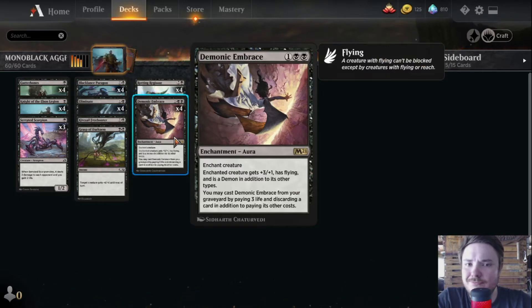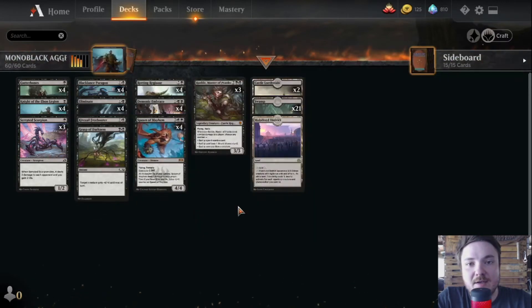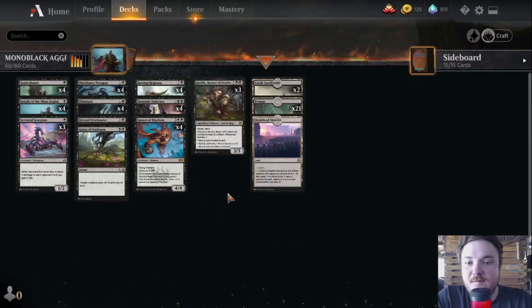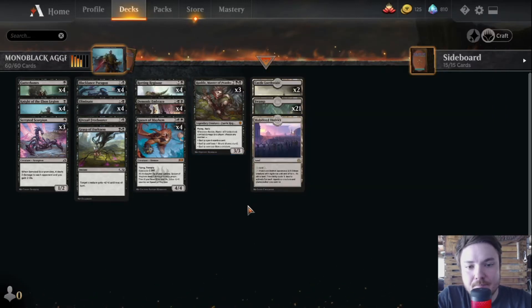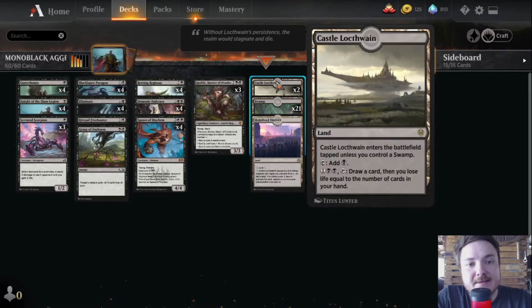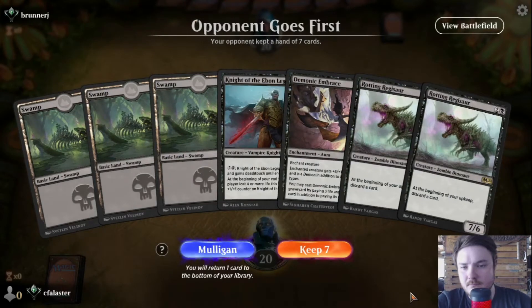Paying three life is not a big cost. Also at three-drop, Spawn of Mayhem — it has Spectacle three, so this guy's probably going in on turn three. For the four-drops, Rankle Master of Pranks to deal with those grinder matchups. For lands: one Mobilized District, which is more useful than you think, and two Castle Locthwain.